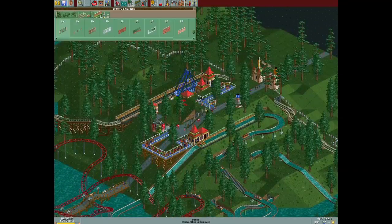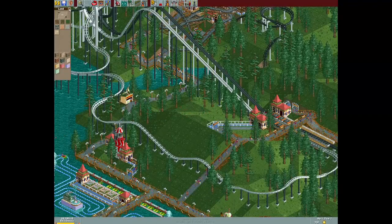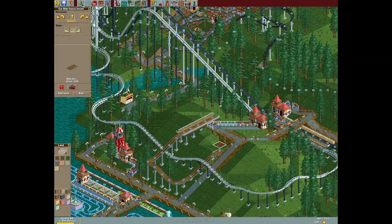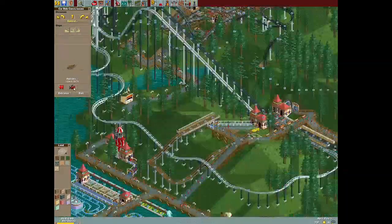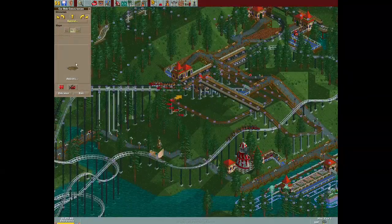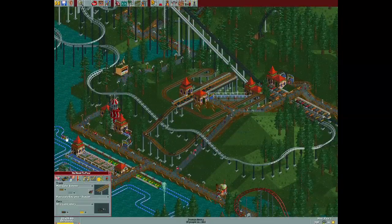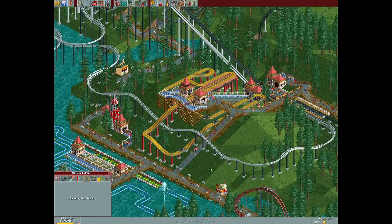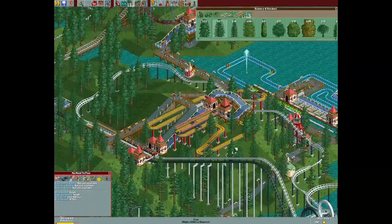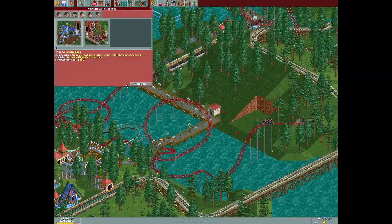So as you can see, there are already a lot of pre-built rides around here. You got a log flume, a couple steel coasters, a mini coaster, a little slide, a merry-go-round, and there's even a wooden crazy rodent coaster as well. You don't see it very often in this scenario — it's like way at the very top of the screen, in a very secluded area that's not really part of the main area of the park.